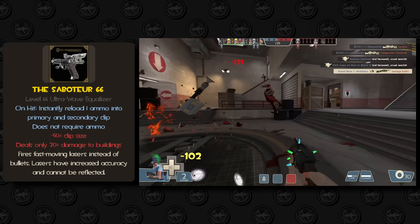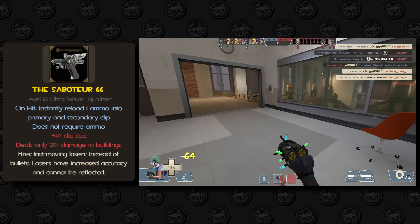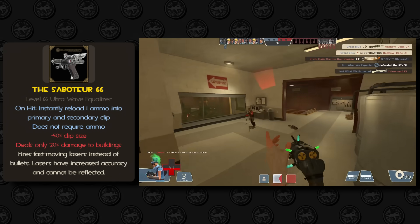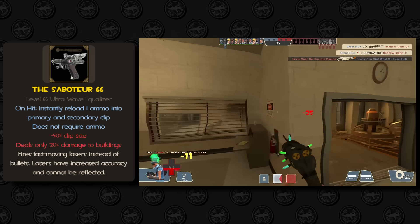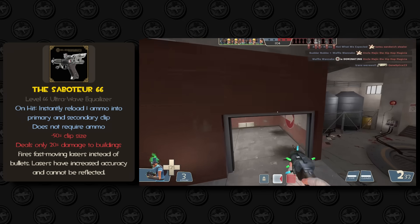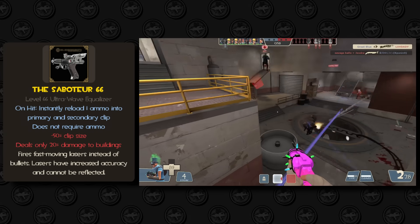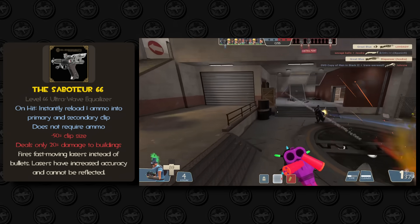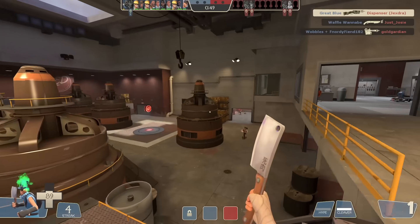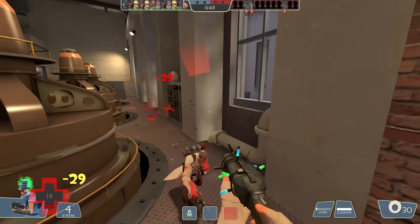The main gimmick of the Saboteur 66 would be to reload your primary ammo every time you land a shot, meaning you can attack enemies and reload your scattergun at the same time. Since it also reloads your secondary ammo on hit, you could theoretically have a bottomless clip if you never miss. In exchange, you'd only have a six-shot clip and you'd have to aim projectiles instead of hitscan bullets, making continuously landing your shots an actual challenge. The projectile speed would be closer to the flare gun than the Pomsen. The Saboteur would also have infinite ammo reserve and 80% less damage to buildings. Overall, this would be a super cool niche for a scout pistol, and forcing people to aim projectiles on a normally hitscan weapon is a big enough downside to properly balance it out.